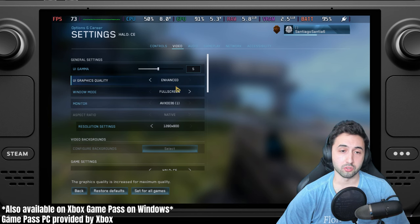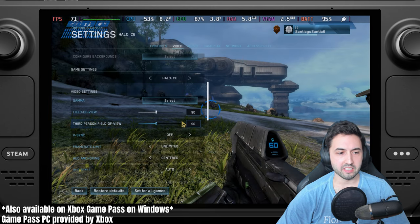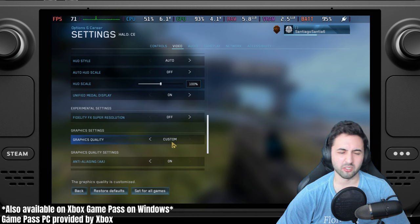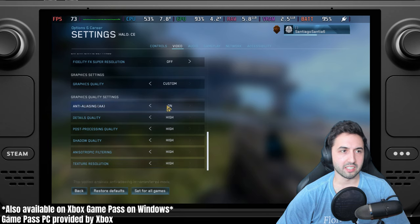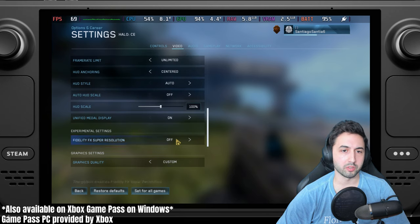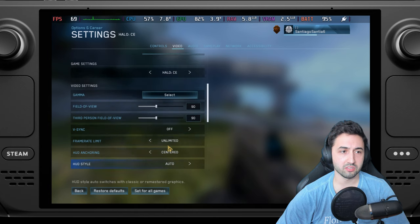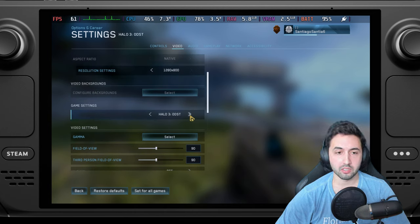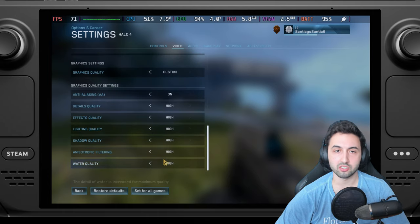For the Master Chief Collection we're going to be using the enhanced UI graphics, 800p which is native resolution, 90 degrees FOV, FSR disabled — though you can use it if you want. Everything is set to the highest settings, and we'll apply all of this across all the games in the collection: Halo CE, Halo 2, 3, ODST, and 4.